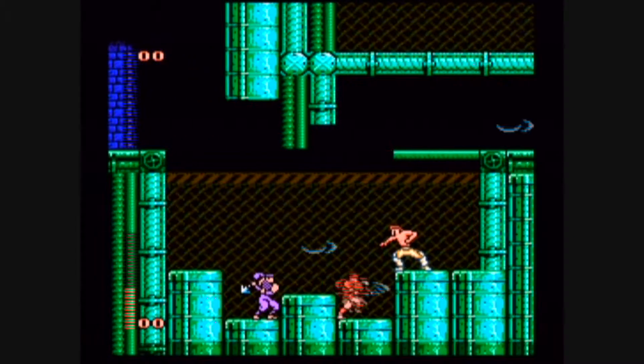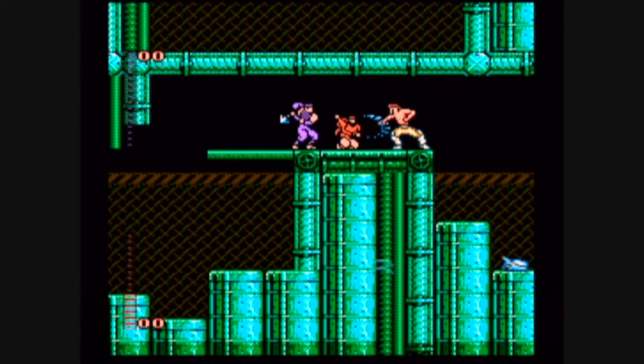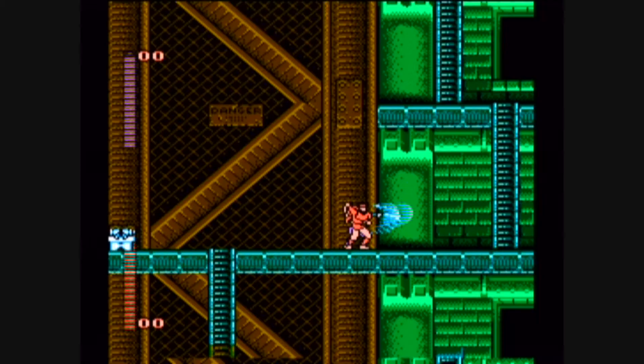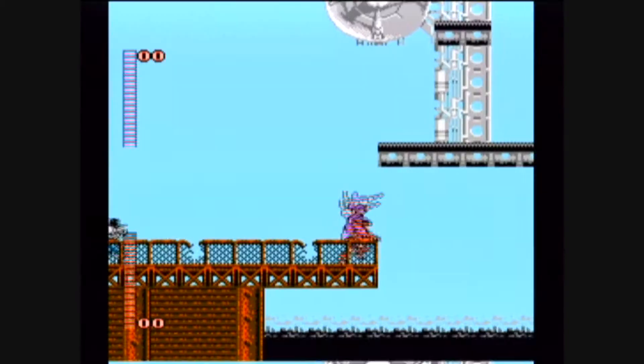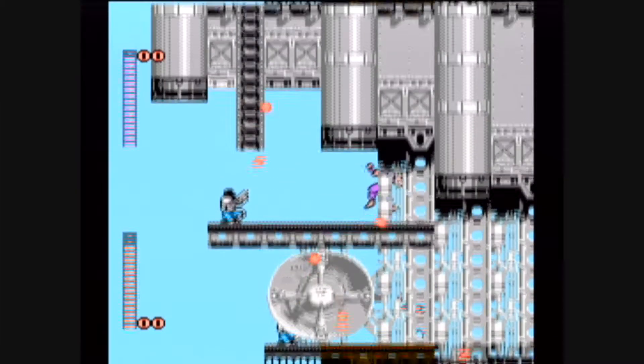Something that separates this game from Ninja Gaiden is the fact that you can change your main weapon as well. There is a chain weapon with a hook on the end that you can pick up along the way. On top of that, you'll be able to do some ninja climbing, ninja running, ninja jumping, and you can ninja grapple onto the ceiling and climb up it.